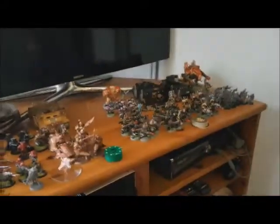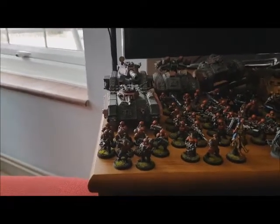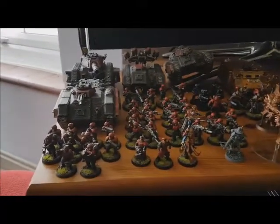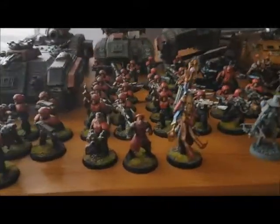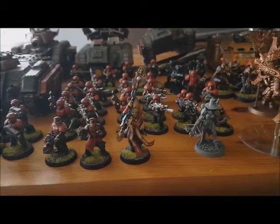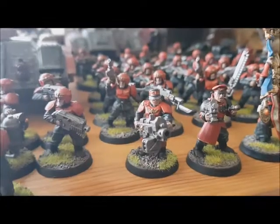We're each bringing 100 power level today. I have a mixed Imperium force. My Battalion Detachment of Imperial Guard uses the Katachan Doctrine — my regiment is the Bale Defence Force, thematically close-combat oriented as the home of the Blood Angels. HQ includes a Company Commander with bolt pistol and Power Maul, a Sanctioned Psyker with minus-one-to-hit and plus-one-armour-save powers, and my version of Sergeant Harker armed with a Heavy Bolter.